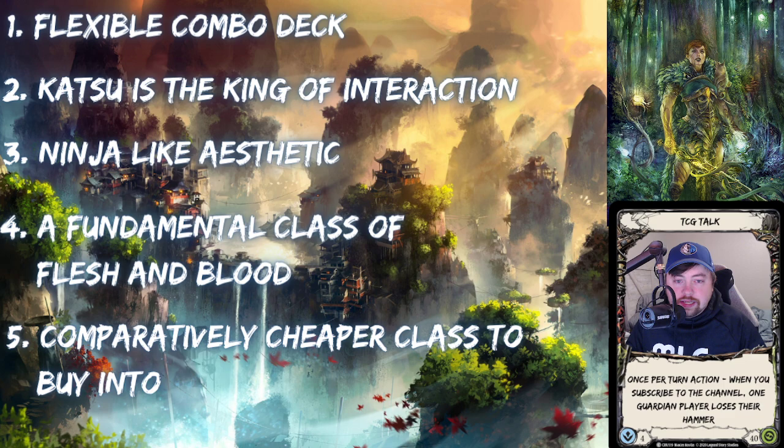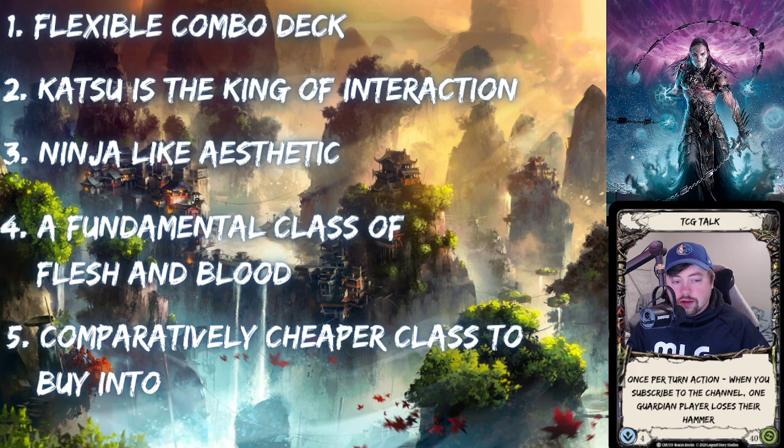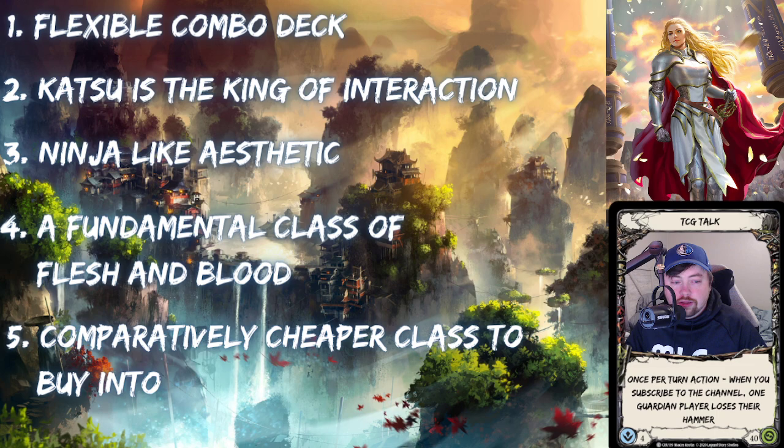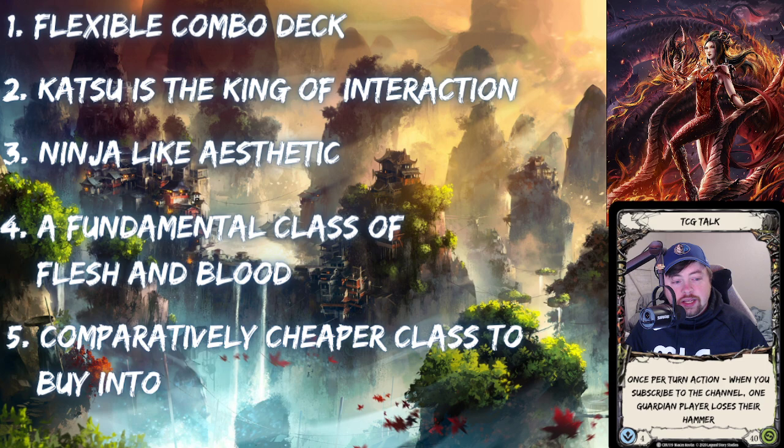The third reason is the ninja aesthetic. I love ninja and samurai-based stuff — that far east vibe. As you can see in the background, that's Mysteria, one of the areas of the world of Rathe. I definitely encourage you to go to fabtcg.com and look at the lore. It's based in the winds of Mysteria, high mountains where characters learn ancient principles of art of war and things of that nature.